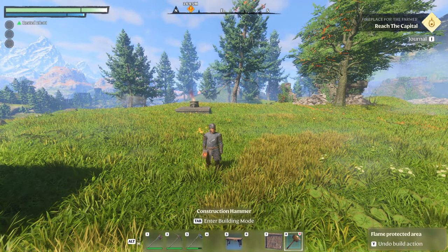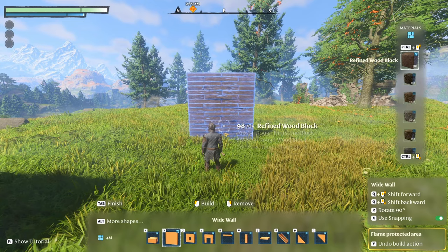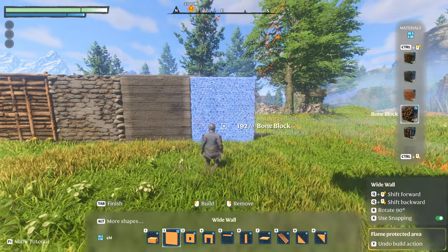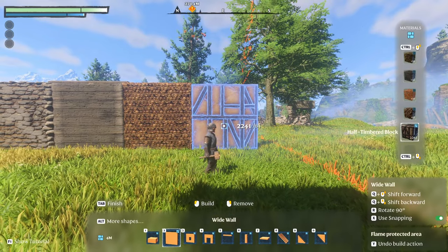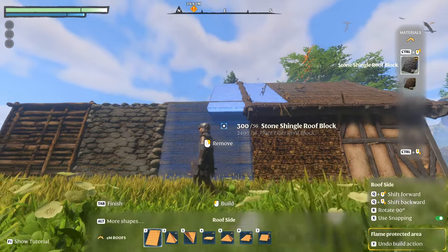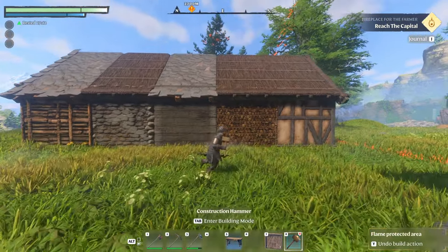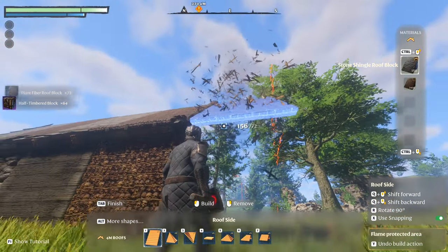The next thing you need to do is decide on the material you want to build your base with. Grab your construction hammer and I recommend laying out one wall piece of each option side by side — the wood block, the rough stone block, shroud wood, the bone block (which is cool but hard to get enough of and makes scary noises), and the timber block. Then lay out different roof variations together until you know what you want your base to look like.